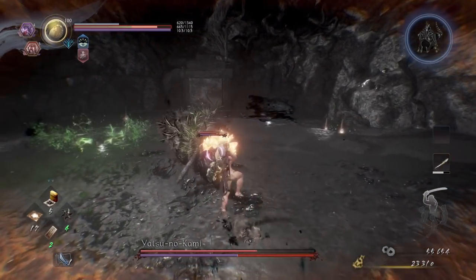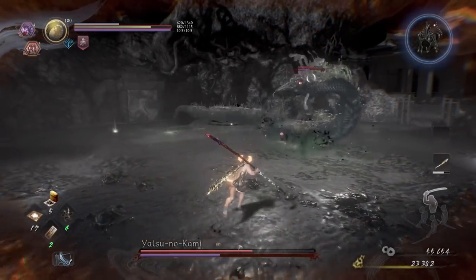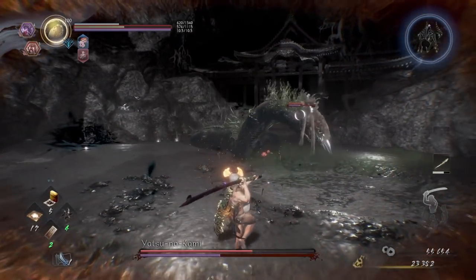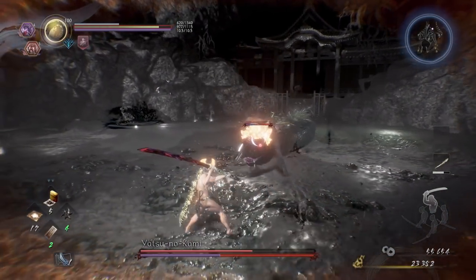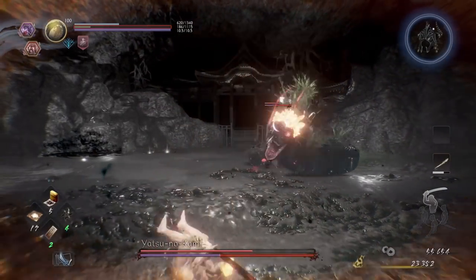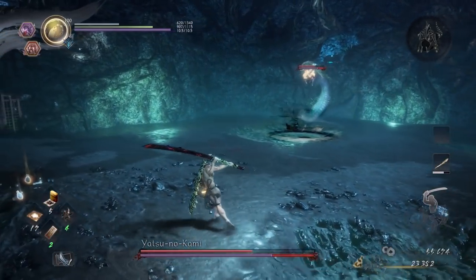The yellow will turn to black and it will retreat. Don't worry if your swing misses when it's heading towards you, as you'll still have time to block its first attack. Repeat this pattern for the rest of the Dark Realm phase: create distance from it so it comes towards you, then use a high-stance heavy attack to damage it enough to force it to retreat.